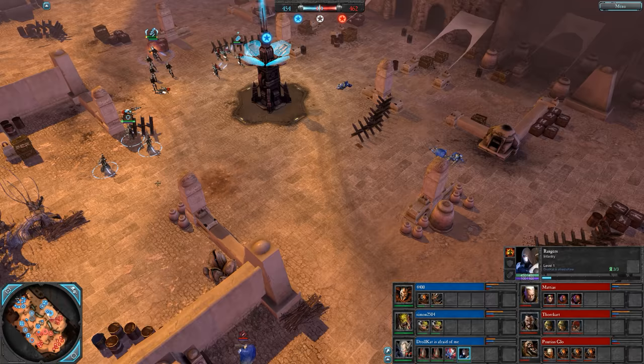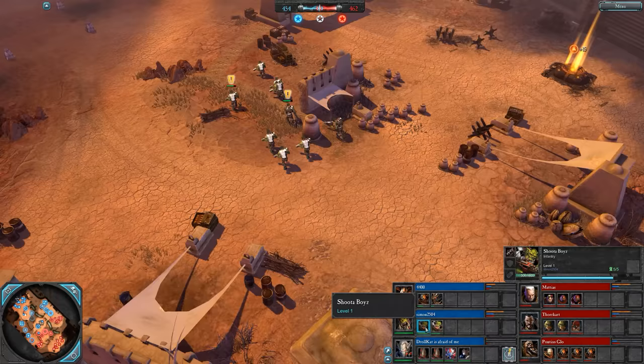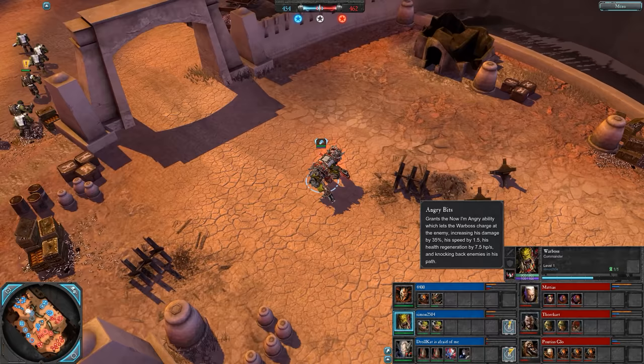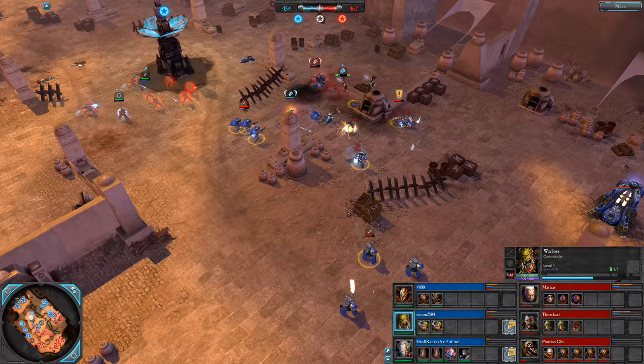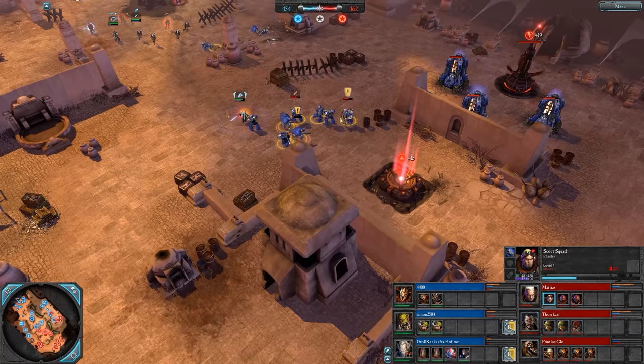We've got some Scout shotguns on the east side for Matthias. Rangers now for Drollcat. Looks like Simon is a little bit depleted — just two Shooter Boys and an angry Warboss. He's going to let you know he's angry by charging into your face and getting some health regen. Shotgun blast on the Banshees. Devastators are getting caught though — could have kept them in play if he'd been more mindful dealing with those Banshees. Scouts stayed a bit too close, a bit too long.